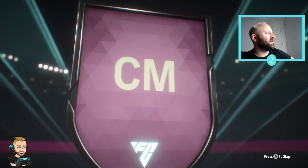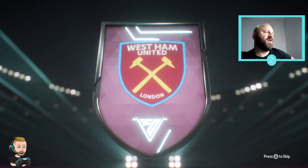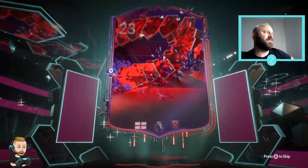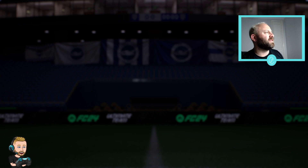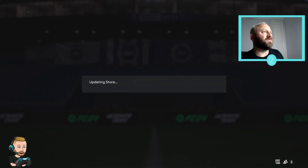Fourth pack - English center mid... it's going to be Ward-Prowse. Pretty slow card but we do get our first bit of chemistry with the RB link. That's good for the team.